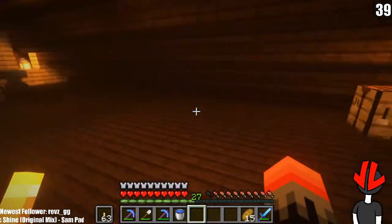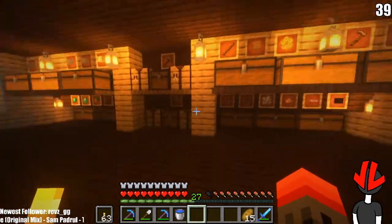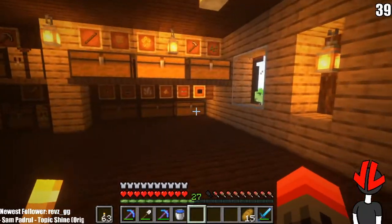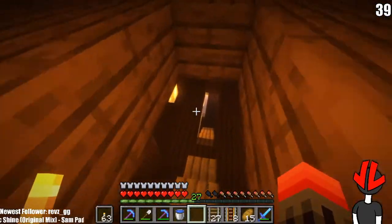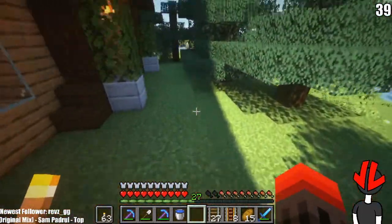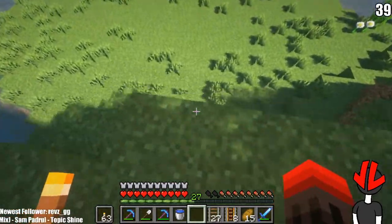Let's see how many rails I've got. Where'd I put the rails? I know I had a bunch — mostly powered ones too. Oh there they are! I'm gonna need to collect more and make more too, so I'm gonna go to the ravine and get a bunch more.